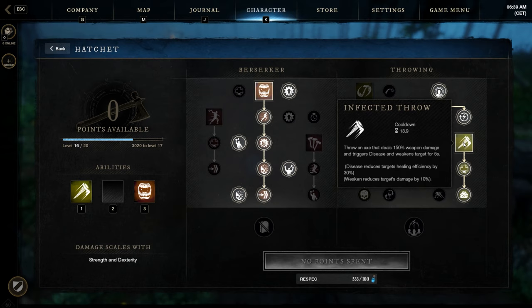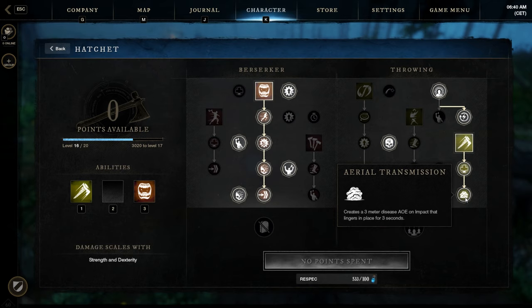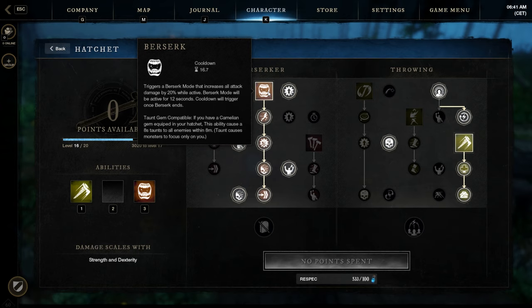Disease reduces the target's healing by 30%. Some bosses or trash mobs use potions or heal themselves, so pretty nice. The second debuff reduces the target's damage by 10% — very strong on bosses that do big light attacks. Duration is 5 seconds. A passive here extends the debuffs to 8 seconds if the target is below 30%. Another passive creates a 3-meter disease AoE, so you don't have to hit the target directly — you put it nearby and infect more targets, making it an AoE debuff.